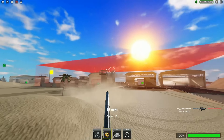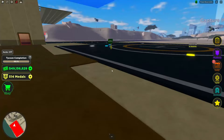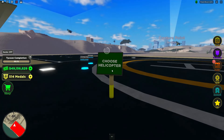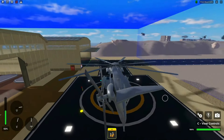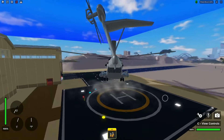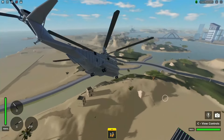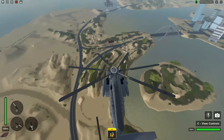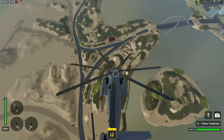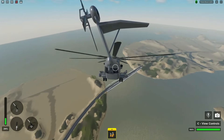For transporting oil barrels, I recommend the Super Stallion — it's probably the best option due to its high durability and ability to tank a tank shell. The default Lakota helicopter is not ideal because it has very low durability and is easy to destroy with anti-air weapons or planes.